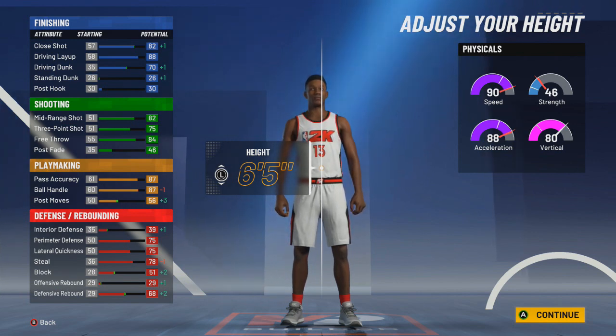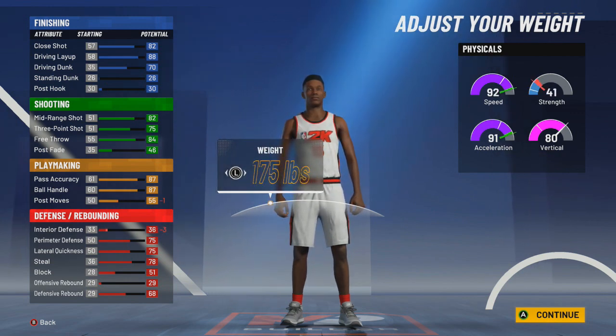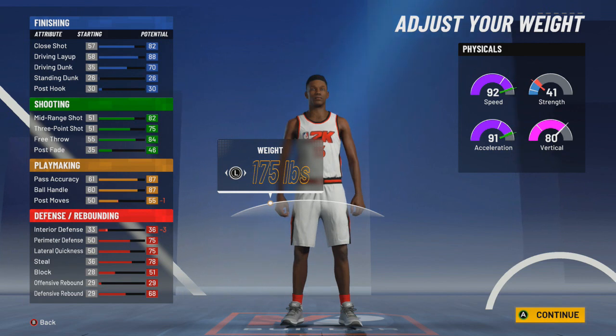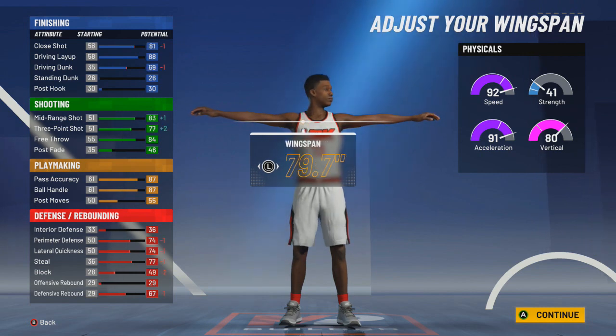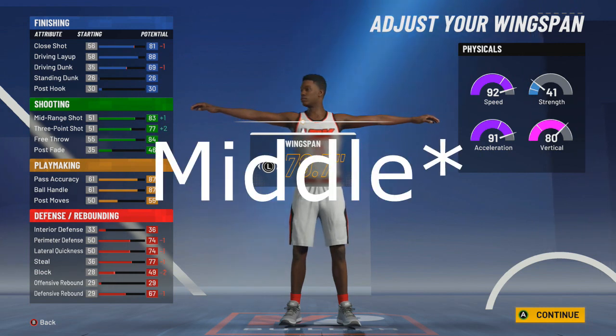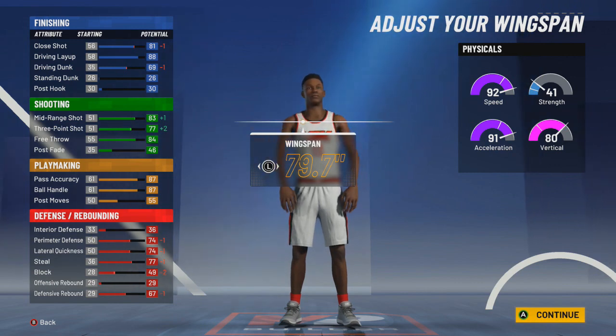For the weight, the best thing to do is go minimum — you're gonna get more speed and acceleration, lose a little bit on strength but who really cares. For the wingspan, I'm going two below minimum, so you're gonna have a 77 three-pointer and an 83 mid-range. But that will be a 93 mid-range and an 87 three-pointer when you get sharp takeover — that is crazy. You're gonna get a 69 driving dunk so you're not gonna be able to get park dunks off rip.